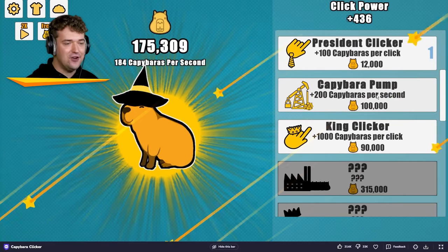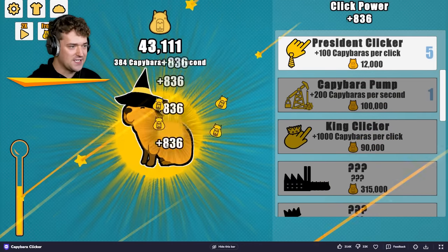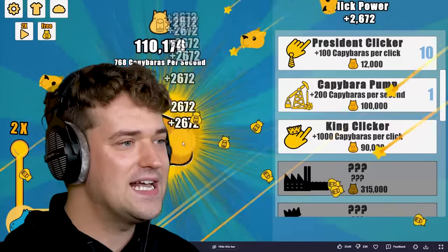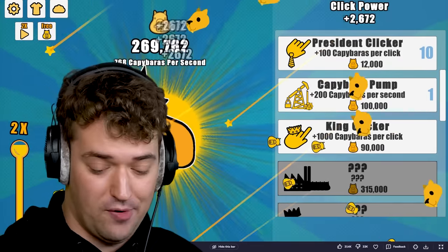So now we should definitely get a capybara pump, which makes 200 capybaras a second. We're not going to stop there — no. I need to upgrade my precedent clicker a lot. But this one upgrades my click power by 100 every time we do it, so you know what? It's worth it.